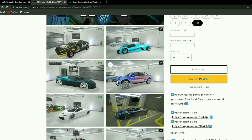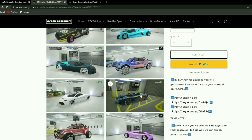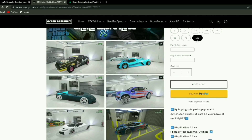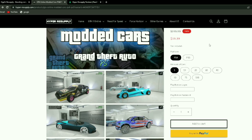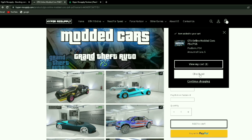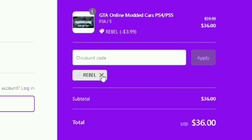They sell modded accounts, money boosters, and modded cars like this for old gen and new gen. You can buy an account that has over 100 vehicles, over 1,000 examples of these modded cars that you can buy from. And also, if you want to save even more money, go over to the checkout and use code REBEL for 10% off your next order.